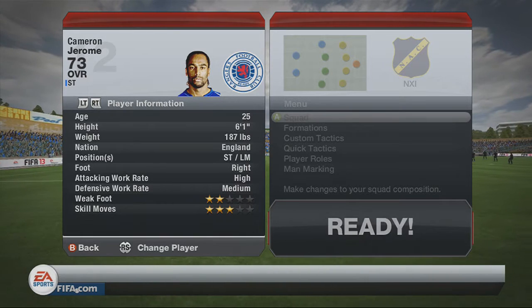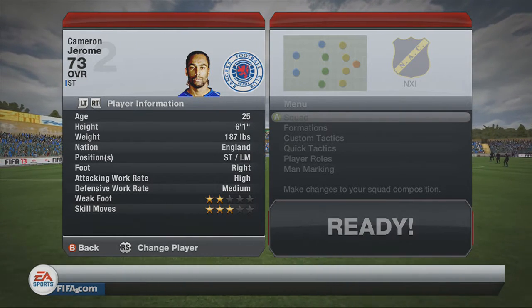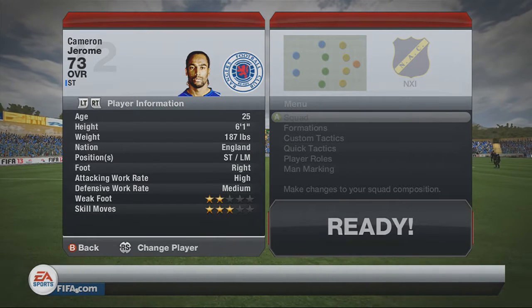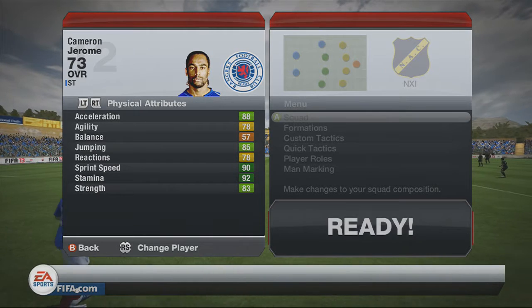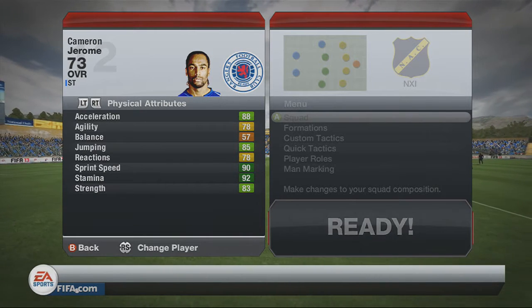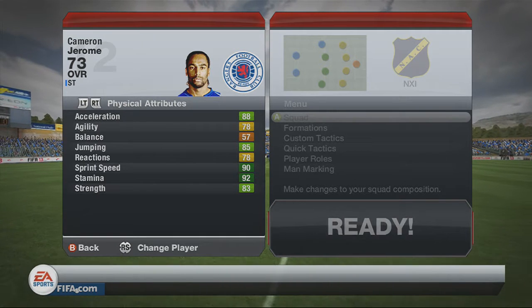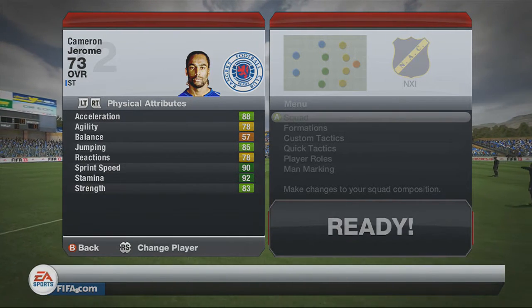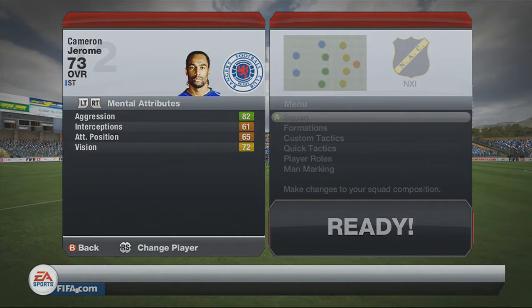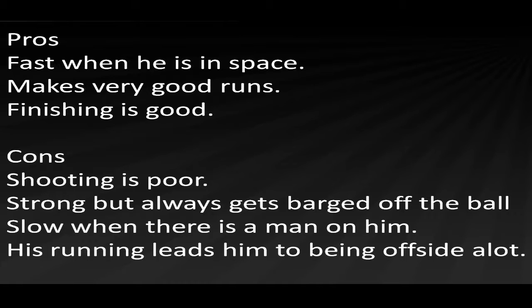His work rates high and medium do affect how he plays as he drops back a lot, and it really gets on my nerves because he's not in really good attacking positions. His acceleration is 85, jumping 90, sprint speed 92, stamina 83, strength 83. His pace does show when he's in space but that strength is just a big lie - he is really weak. His attacking positioning should be a bit better.